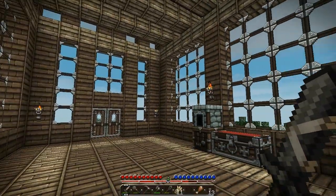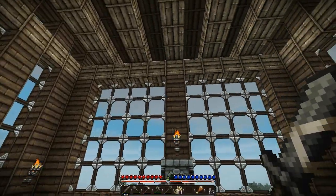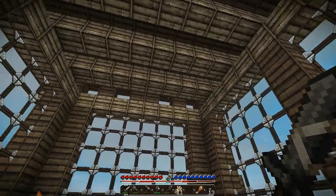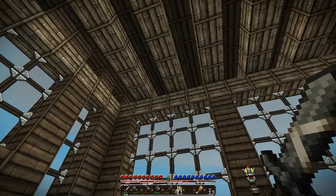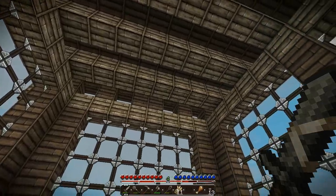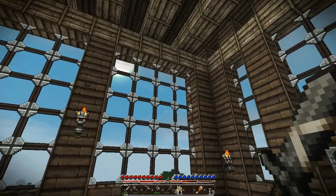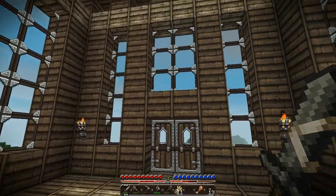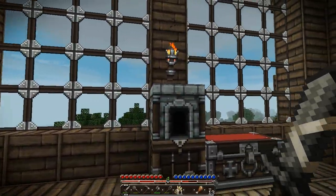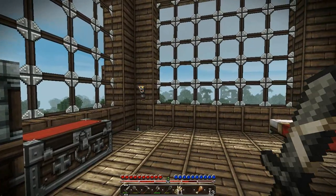Hey everybody, Weem here, welcome back to the Minecraft project. I completed the cabin — at least the basics. I may do a little bit more cleanup here and there, but the basics are here. Got the roof all filled in, it's all flat on top, I got the rafter thing going that I was talking about in the last episode, obviously threw all the glass in. I think it came out pretty cool.